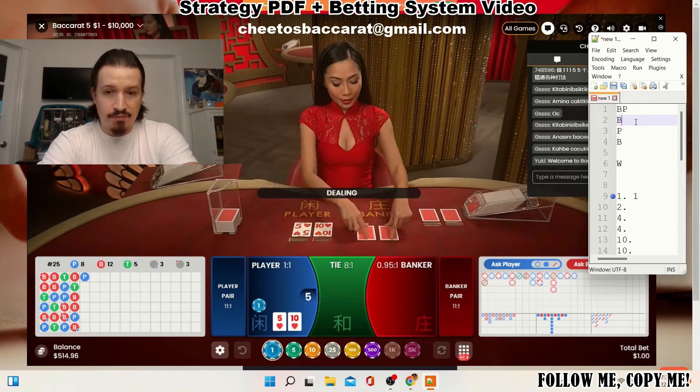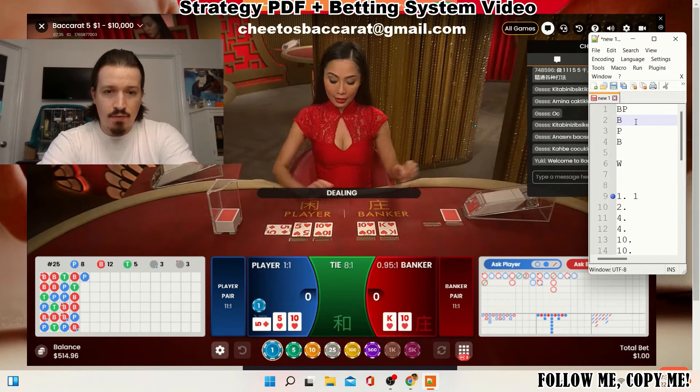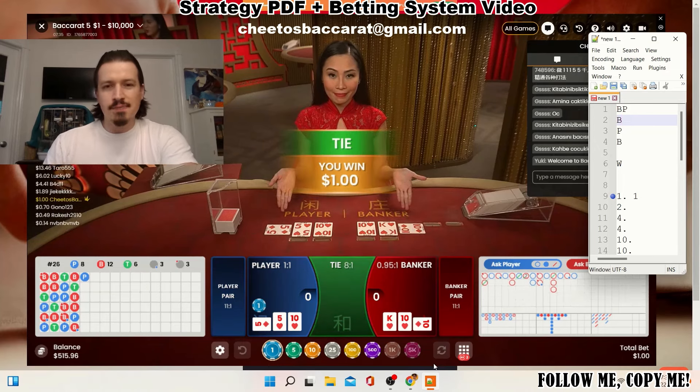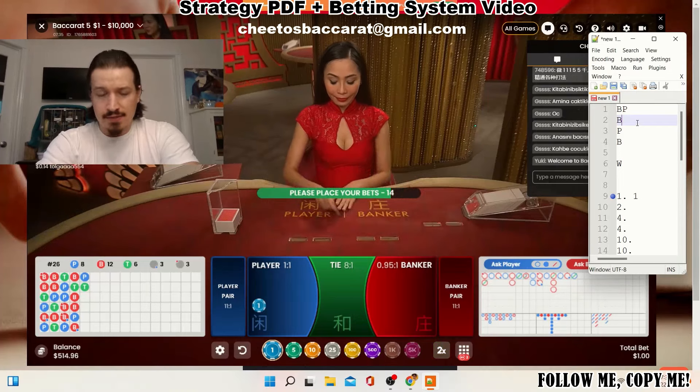All right, here we go. We have a five versus zero — we have the edge for now. Zero, that's not looking good for us... and we have a tie. Well, we got lucky there. People ask me: Cheetos, what do we do if we have a tie? We just re-bet. Simple as that.